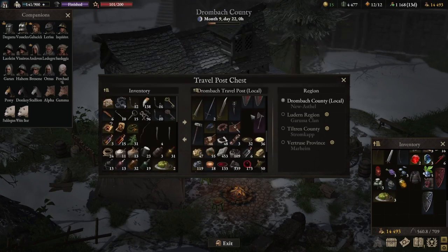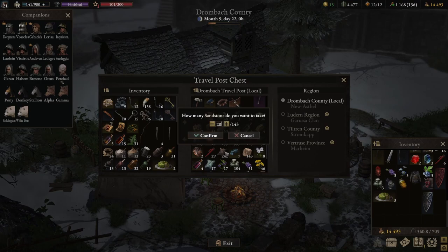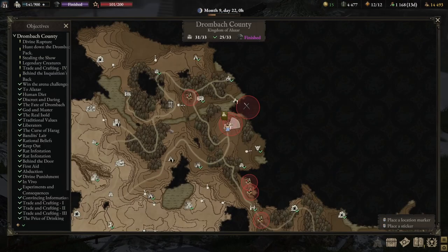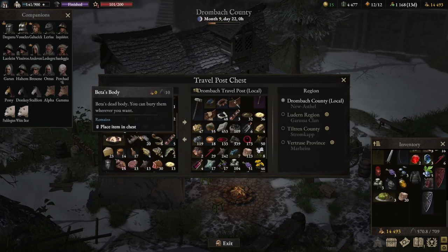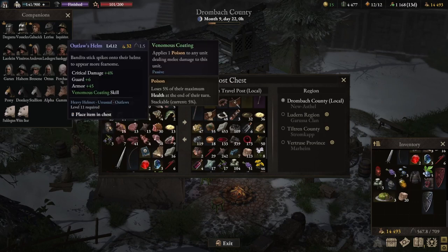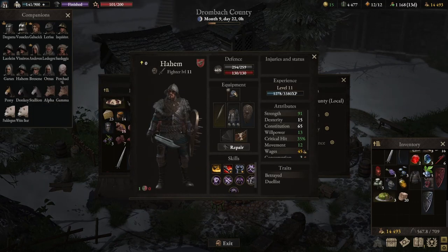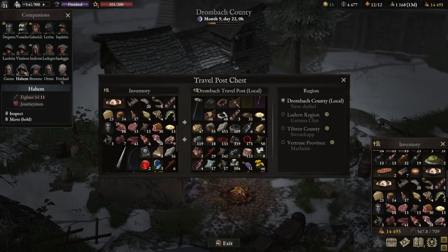Let me take my sandstone before I forget. I only need 20 - so 20. It's called Divine Rupture, 20 - that's right. I keep forgetting to bury the body. It was meant to be this helmet not that helmet - good thing I checked.